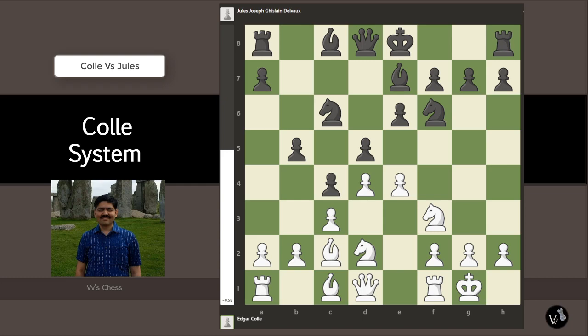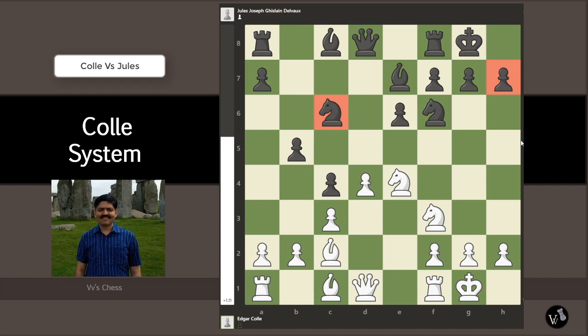d5, e4 — the typical Coley pawn break. The idea is that once black takes, we occupy the center initially with the knight, and then if black castles, we could take h7 and deliver a check. dxe4, knight takes e4, and black castles. White is already much better, with a 1.1 or 1.2 evaluation from the engines — we have a knight to attack and we're eyeing the h7 pawn.